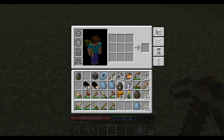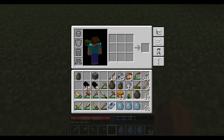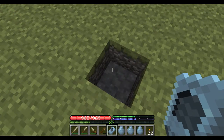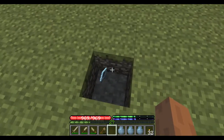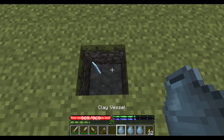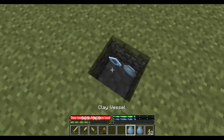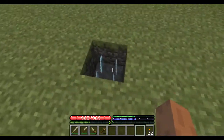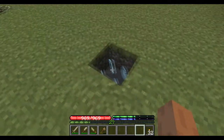Put everything you're going to place in the pit kiln into your hotbar. Then hold your shift button and right-click to place each item in the kiln. Repeat for each item until all are placed.